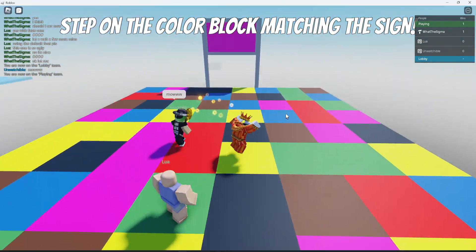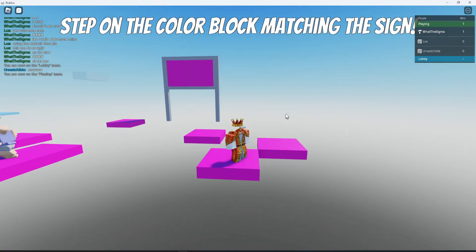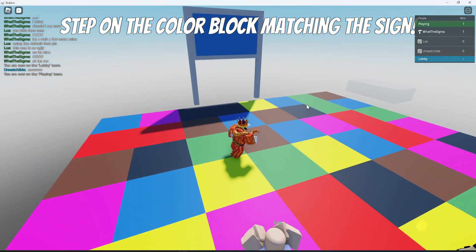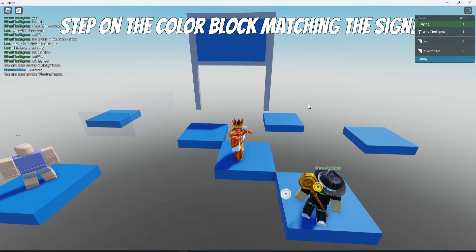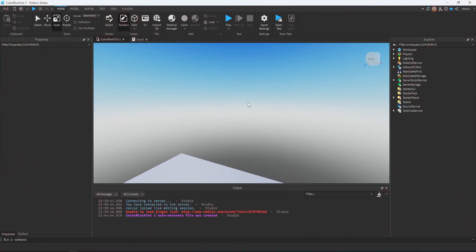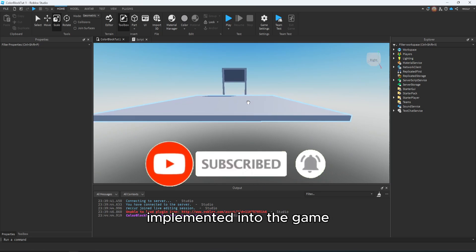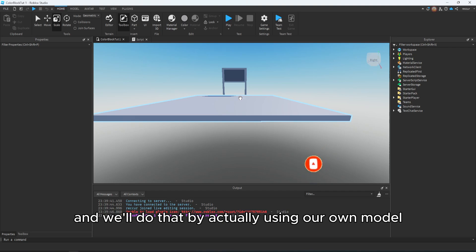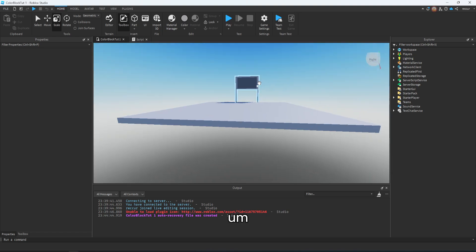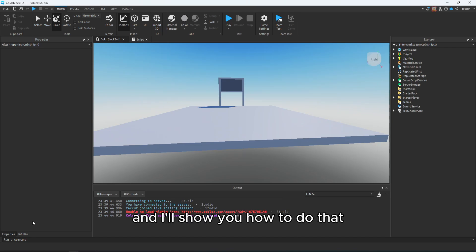As you can see, the color is initialized. Let's wait for the sign - step on pink. So the game is pretty self-explanatory. We wait until there's one player left. Welcome back guys to a new Roblox Studio tutorial. Today we'll continue our color block game. What we're going to do now is make a round system, implement it into the game, and we'll do that by using our own model from a previous tutorial - the round system model. The only difference now is we're going to implement this color block game into the round system, so we're going to modify the script.